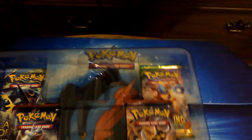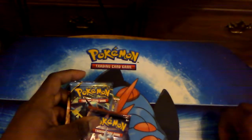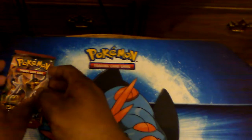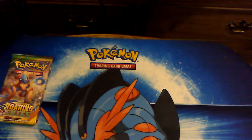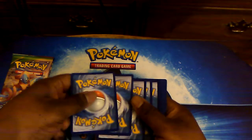We get four packs: two packs of Breakthrough, Roaring Skies, and Ancient Origins, as well as a code card. We'll try to leave the code card on screen a little longer, since I've received multiple comments about the codes not showing up as clearly as they used to. Doing Ancient Origins last. The trick is three from the back and two, because this is an older set involving older cards and energies.